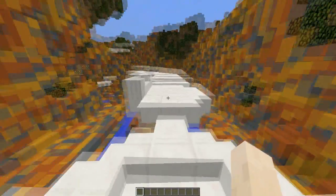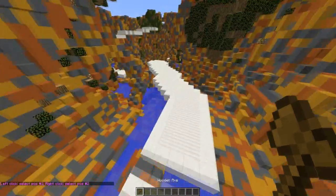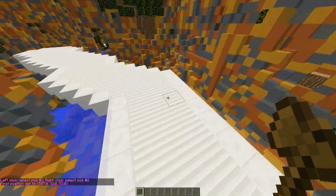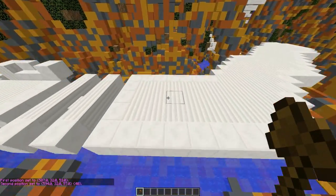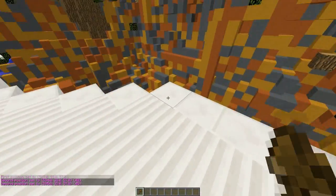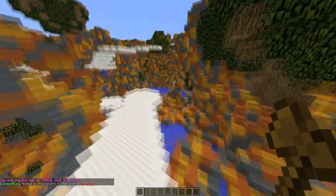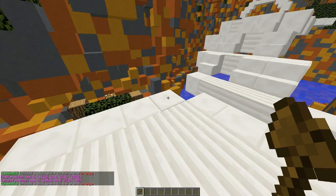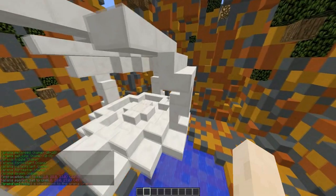Now we need to add checkpoints, which is a cool feature. Grab your WorldEdit axe and select an area — just select the floor area, you don't need a height to make a cuboid. Then run /arena add points orange. That adds the first checkpoint. You can then select another area and run the command again to add more checkpoints to the arena.